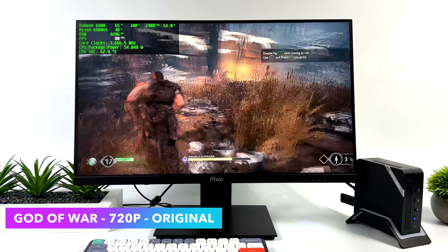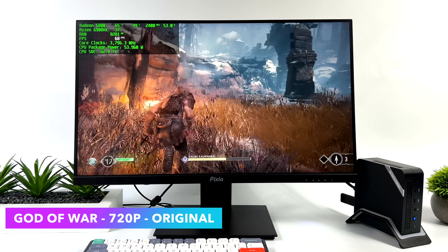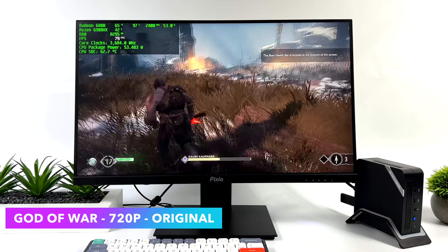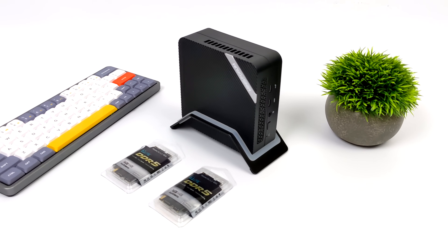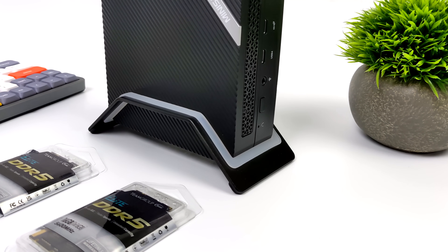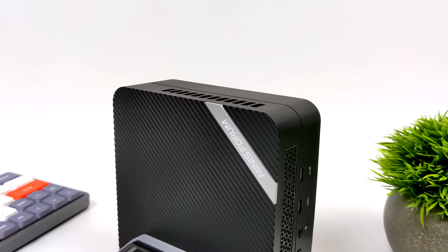God of War at 720p original settings — ever since this game released, I've been really trying to get a steady 60 FPS out of it with integrated graphics, especially Radeon, whether it's Vega or RDNA 2. With 6000 MHz RAM, we can actually get an average of 68 FPS. Adding faster RAM to the 6000 series powered mini PCs is going to up that GPU performance. We'll see more powerful iGPUs in the future — hopefully RDNA 3 in a desktop variant. If I could play my favorite games locked at 60 FPS 1080p, I'd be perfectly fine with a setup like that.